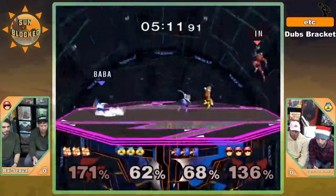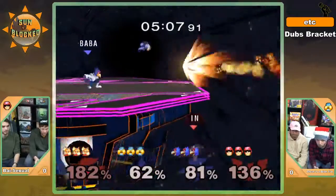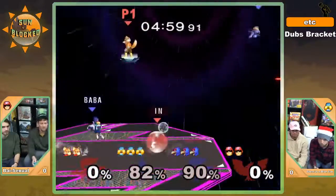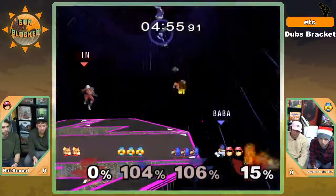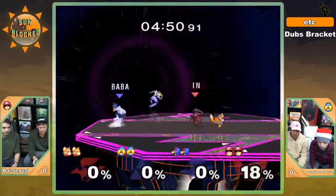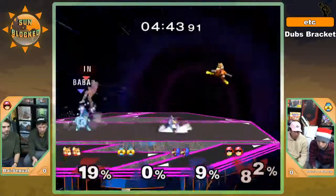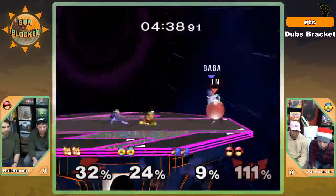Scry holding on to his life for a little bit longer, but a simple narrow is going to put him in a really bad position there. Elder — excellent awareness, covering tournament winner from ledge. Battery not getting too aggressive at the ledge, opting to stay at a safe distance. I love when both players shine at the same time because the hitboxes kind of cancel each other out.